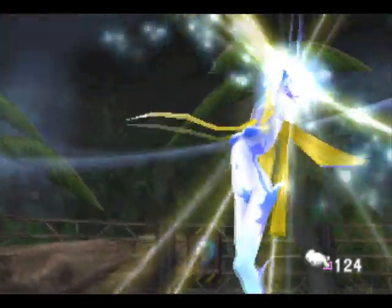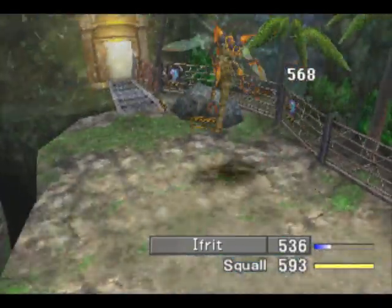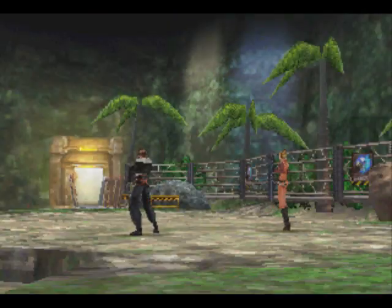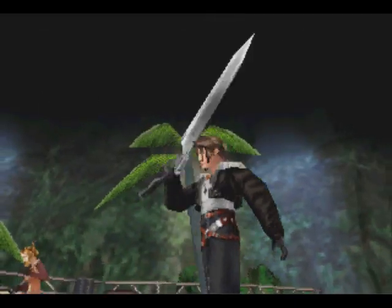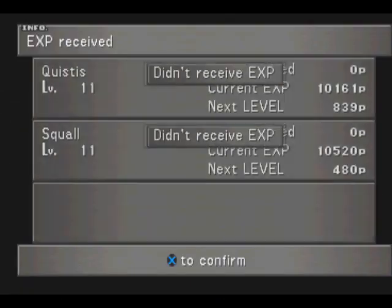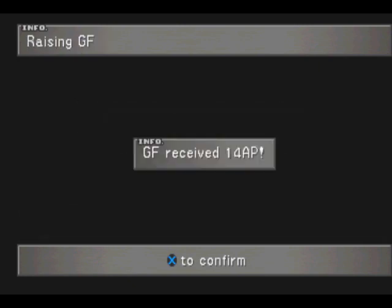Yeah, once you get the blinds, then just go all out. I'm going to miss summoning GFs — actually, not really. The summon animation takes way too long for the amount of damage I get out of it. I don't want to wake up the boss, but looks like we got him. That was a little faster than I thought. Yay! We get 16 Wizard Stones — I'm going to put those to use very shortly.